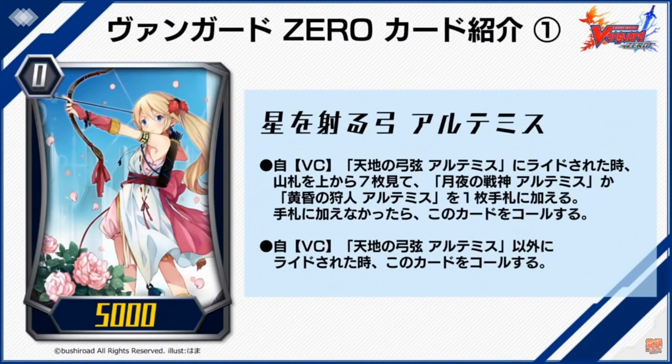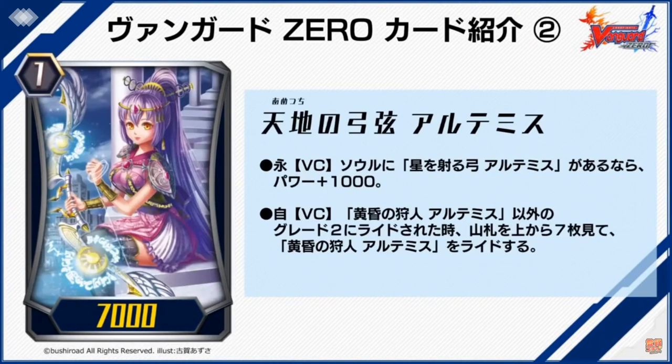The first card revealed is called Aiming for the Stars Artemis — that's the grade zero of the Artemis riding chain. If you didn't know, Artemis is a riding chain. When you ride the grade one, Posturing of Heaven and Earth Artemis, you look at the top seven for the grade two or grade three Artemis. If you don't add, you call a grade two or grade three from the top seven.